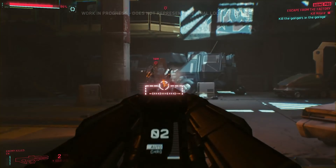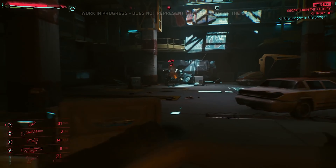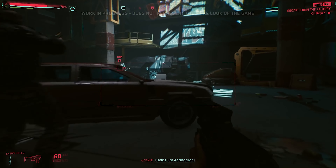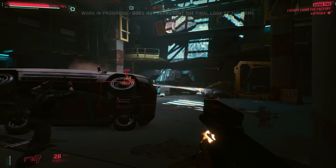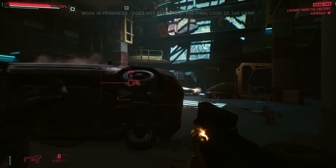Our weapons are not dealing a lot of damage because he's packing an autonomous shield. Luckily, the scan we performed earlier revealed a weakness — attacking it should bring the shield down.